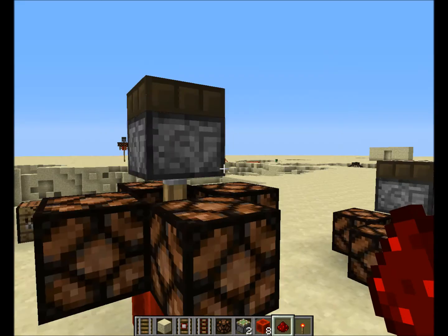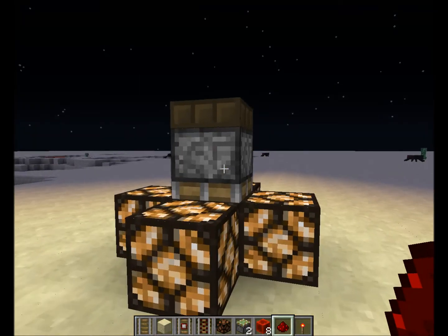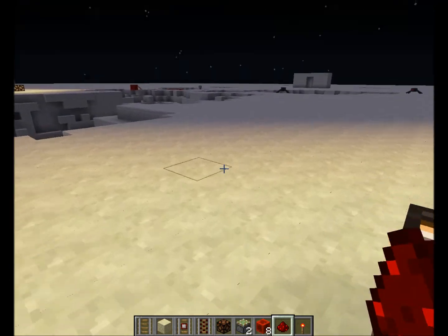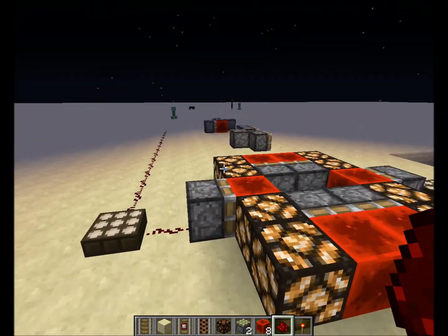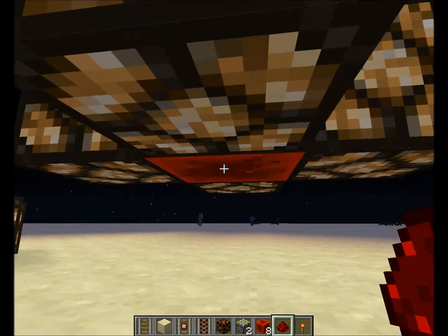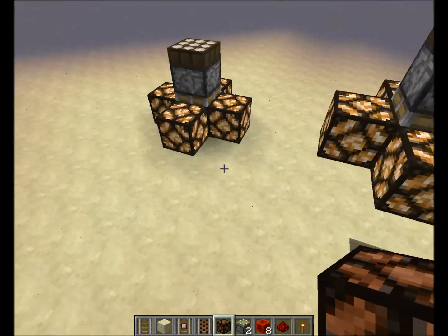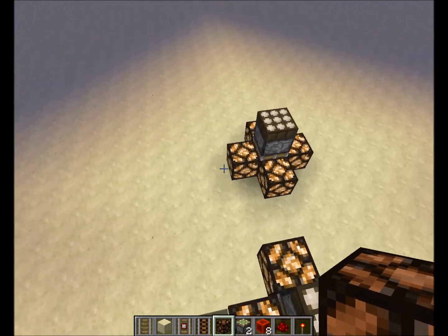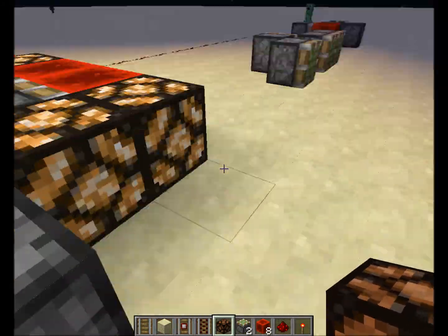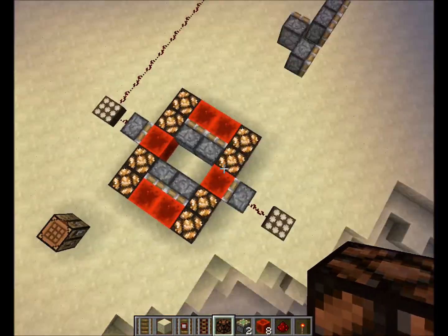The daylight sensor powers the piston and the redstone block goes down during the day. If we go to midnight the light sensor will be off, the piston will retract, and the redstone block will return to the same elevation as the redstone lamp, powering it up so it lights up.